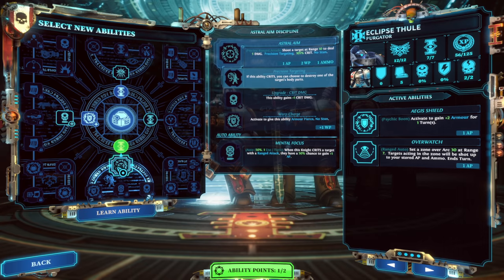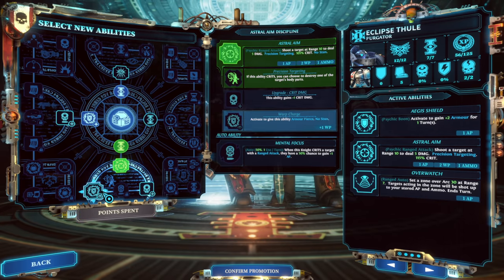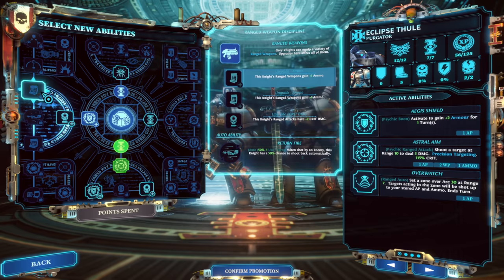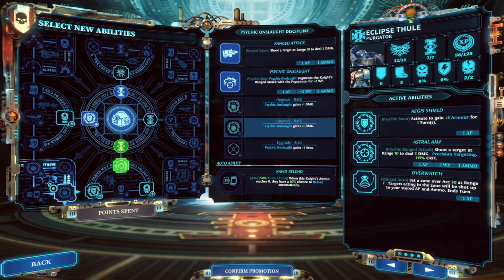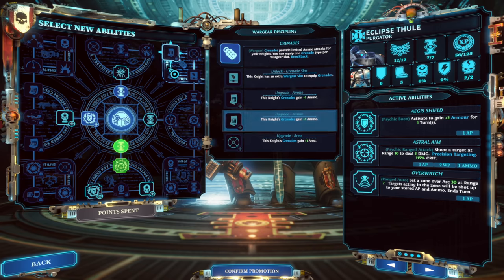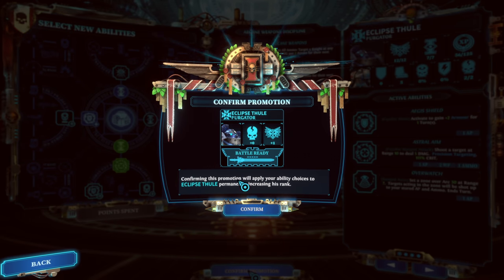So this looks like the way to go — Astral Aim. We take the Willpower permanently then take Astral Aim. If the ability crits, you can choose to destroy one of the target's body parts. It's two Willpower to use but we're getting two extra Willpower permanently — that's the nice lead-in. Then we have potentially armor pierce, extra crit damage, and mental focus: when the knight crits a ranged target, 50% chance to gain plus one AP. Confirmed promotion. Eclipse, enjoy that.